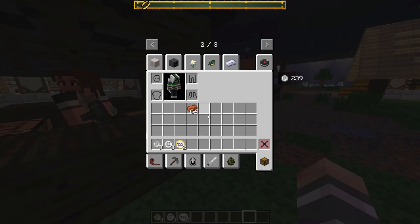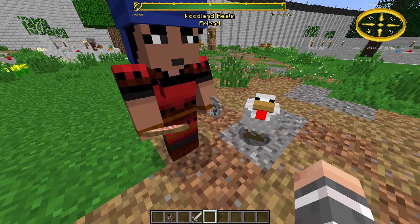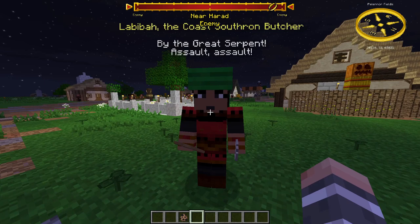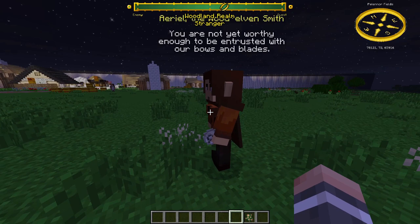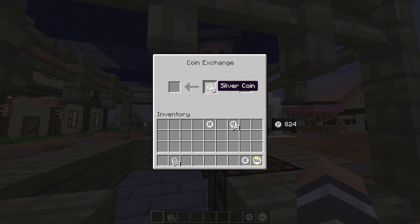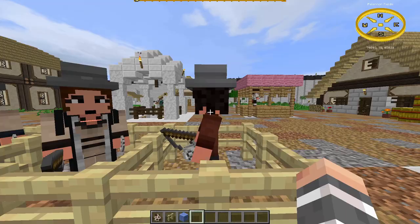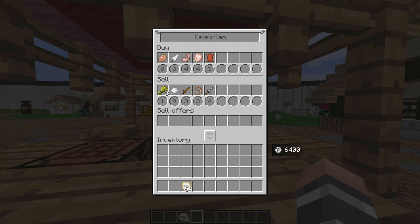Trading: the currency is silver coins, and with them you can buy all sorts of items and units, and also sell items to earn coins. Traders are NPCs that have a coin in their hand. You won't be able to trade with a trader if you have negative Alignment with their faction, and some traders require a certain amount of Alignment to trade with them. You can exchange coins — there is a 10-coin and a 100-coin denomination. You can also craft silver coins with 4 silver nuggets. Prices and items can vary strongly from trader to trader. A trader can only buy or sell a limited number of items before the trade becomes locked for a short time, so the best way to sell is to sell all at once rather than one by one.